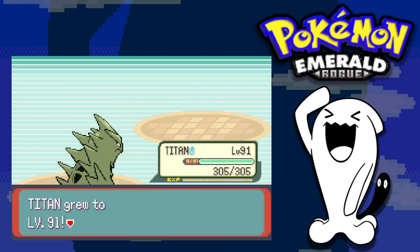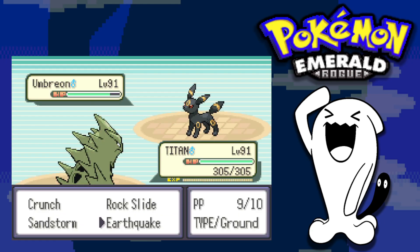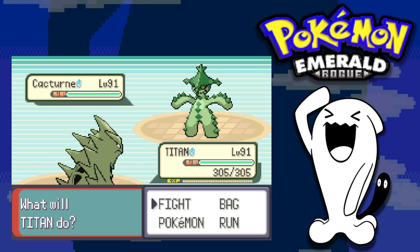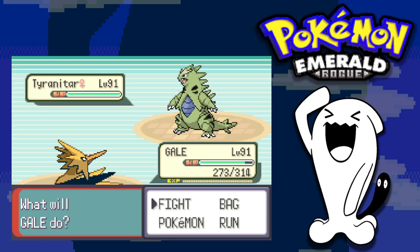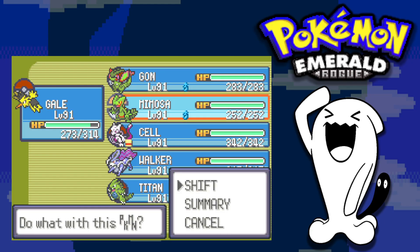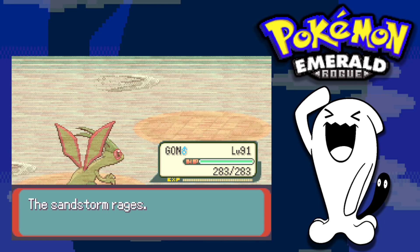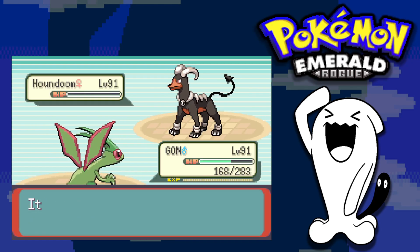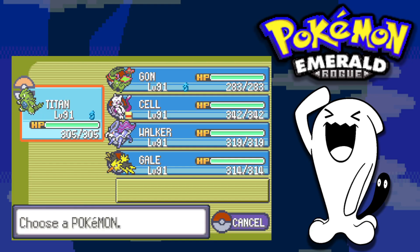Next is Sydney. He leads with Sneasel while I lead with Tyranitar — Rock Slide takes down Sneasel. Umbreon comes out and spams Moonlight to heal itself; after a couple of turns it finally goes down. Cacturne appears and I switch to Zapdos to take an Energy Ball, then use Drill Peck to knock it out. Sydney's Tyranitar comes out — I switch to Zapdos but get one-shotted, so I switch to Flygon and use Earthquake to take it down. Sableye and Houndoom also go down to Earthquake, and we defeat Sydney.